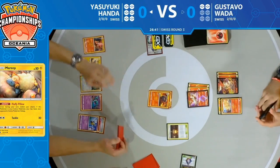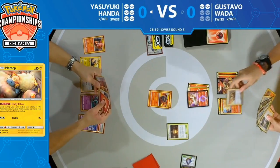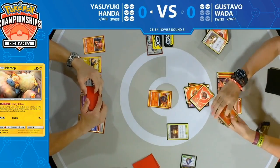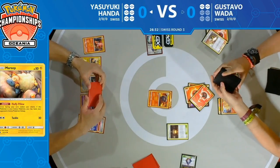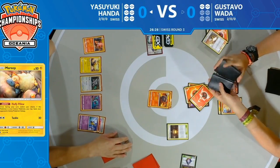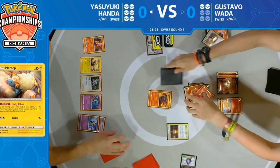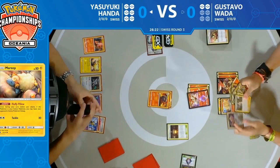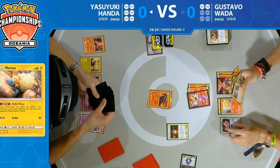He has access to Giant Hearth in play but opts not to use it — looks like just a pass, so that Magcargo is stuck in the active position. Straight away Gustavo gets out two fire energy with Giant Hearth, saying, 'All right, now I can probably just knock out whichever Pokémon I'm looking for.' There's a Jirachi there, and two fire energy in hand for Gustavo as well.